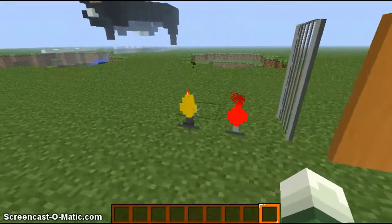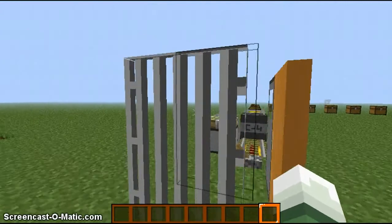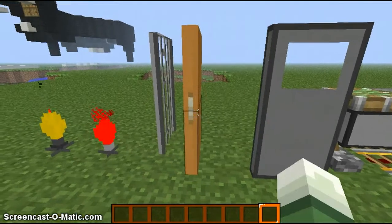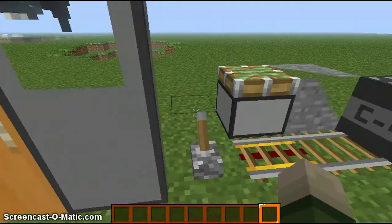First off, we've got our torch, redstone torch, and our iron bars. Those are beautiful — I like how they turned out. Our door, which is a little weird to be honest, it looks a little weird. And same with our iron door.